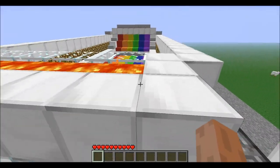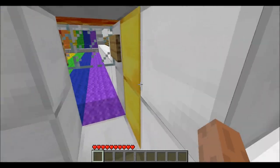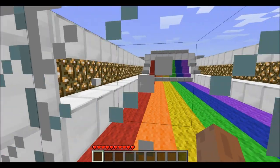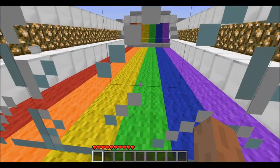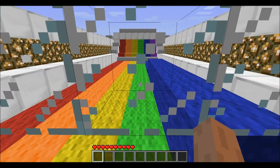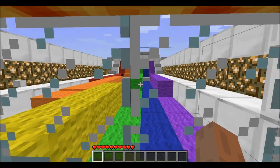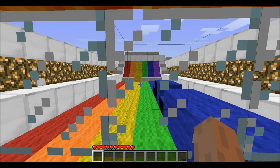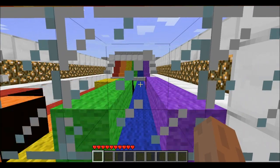If you look up here you can see the rainbow, and here's the lava. Basically you come down here and press this button, and now pistons are going to move the wool up at you. You have to avoid the wool, and if you don't avoid it you get pushed up and hit into the lava.